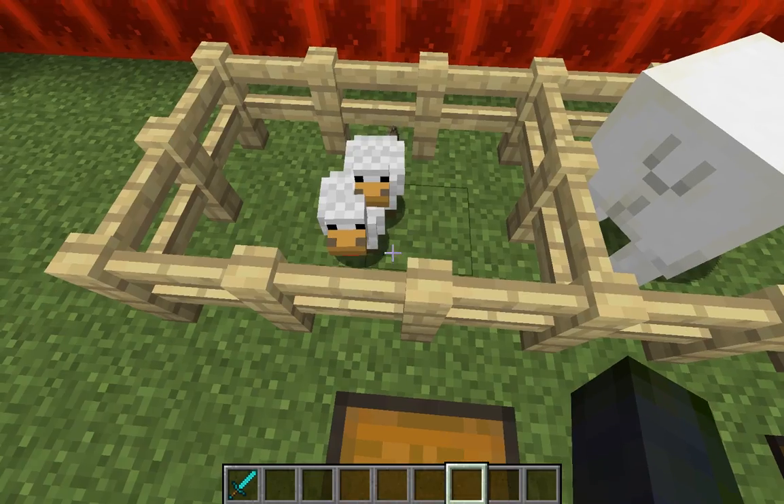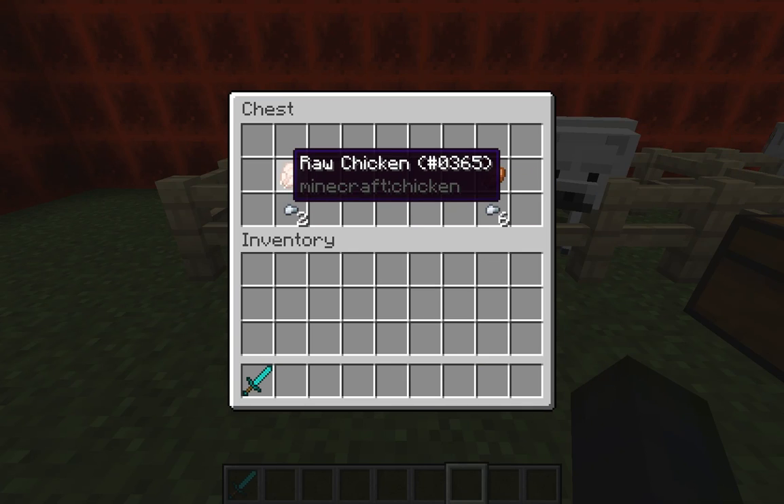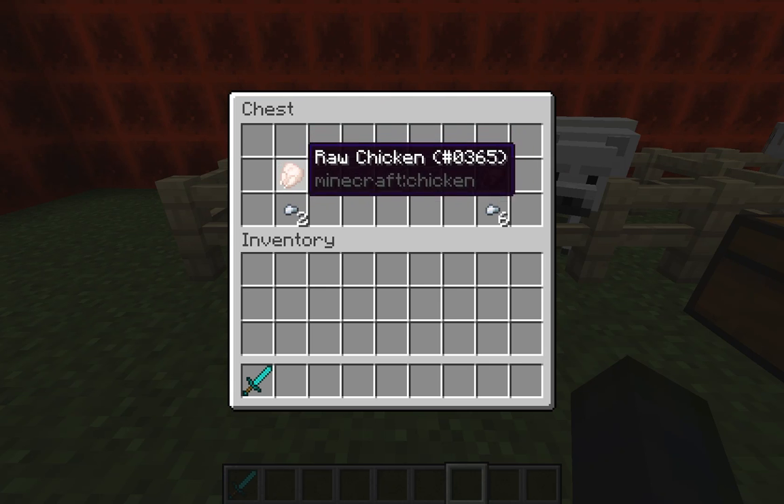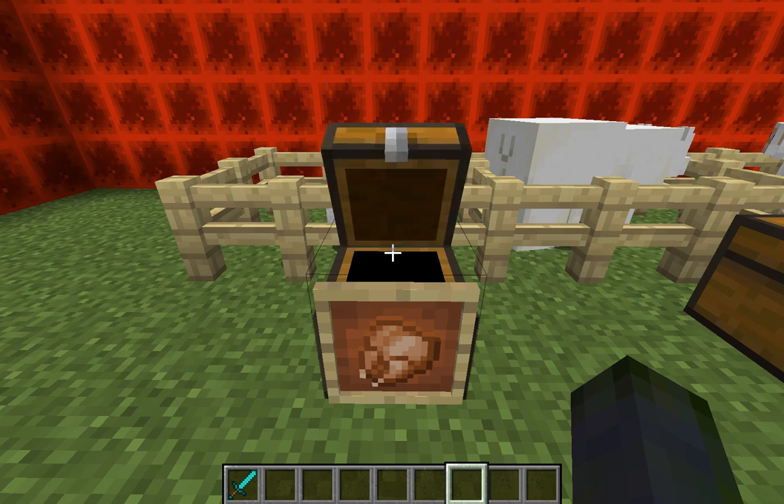Let's start with chickens. If you kill a chicken you'll get one or a few raw chicken pieces and you can eat that and it will give you two hunger points, but if you cook it you will then get six hunger points.